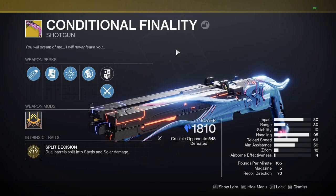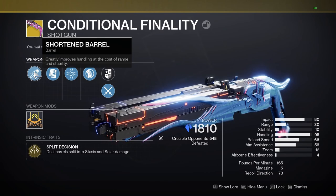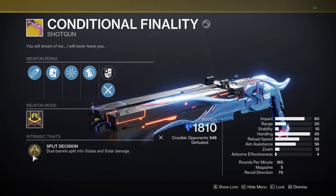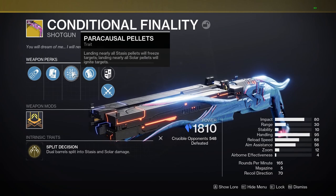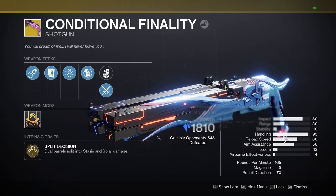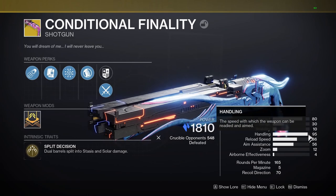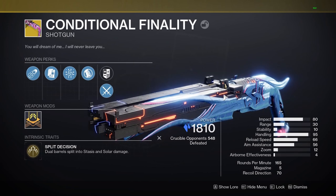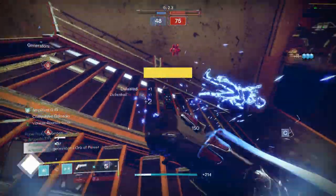It was my clan's first day one clear so we were very, very excited. Here it is — Conditional Finality. It has Short-Barreled which nearly maximizes handling, Alloy Magazine which means it reloads instantly when you empty the two-round magazine, solar and stasis damage, and Paracausal Pellets. The first bullet will instantly freeze targets when all pellets land, and the second bullet causes an ignition. It is perfect. The handling is nearly maxed out and the range stat is actually better than it looks — it can map people.